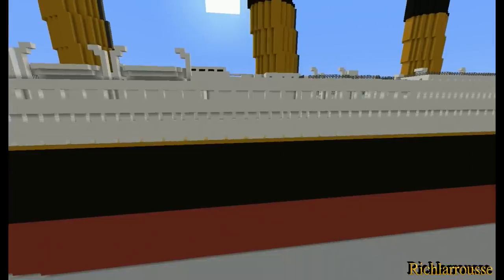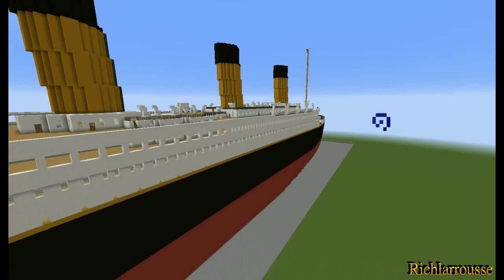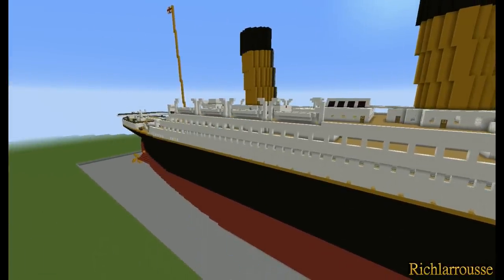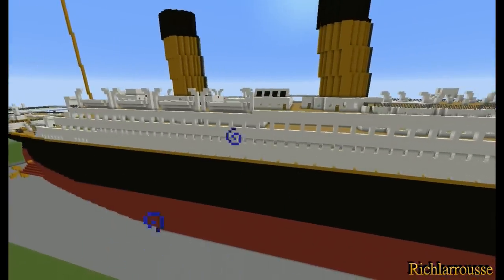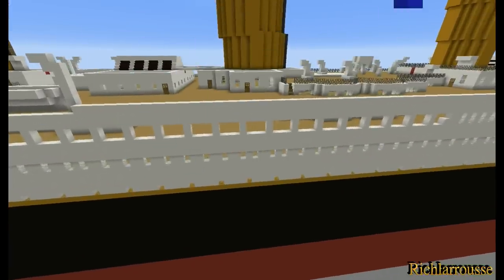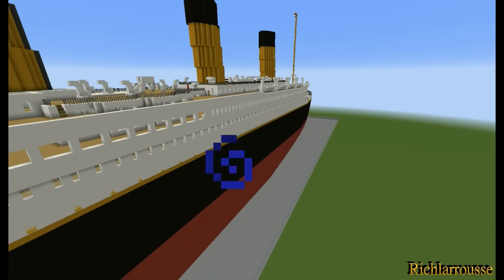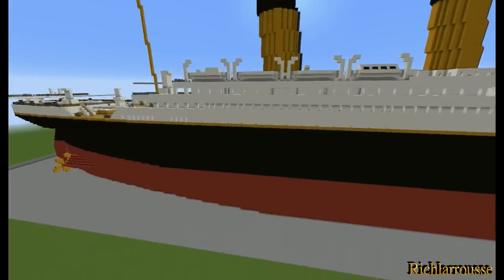For the dimensions: the length of the ship is 456 blocks long from front to back. That's not two to one scale, it's not one to one scale - it is just between full size and double size, so it's a lot shorter than the original one over there. The hull is 49 blocks wide. With the promenade and boat deck it's 51 blocks wide. The height from the keel to the boat deck is 51 blocks high. The red section is 18 blocks high and the black section is also 18 blocks high.